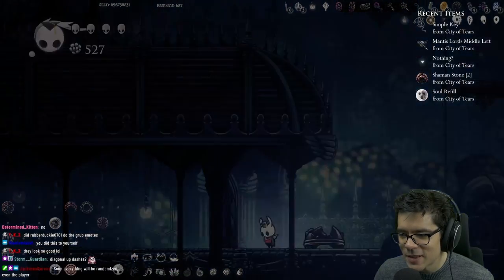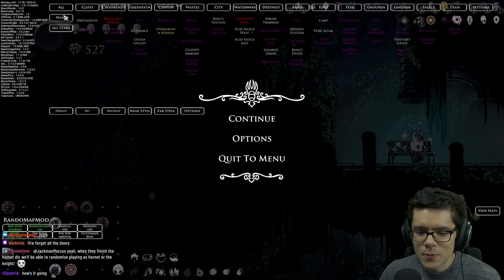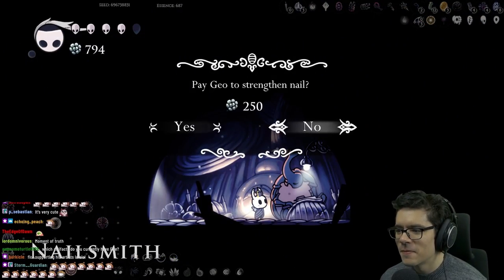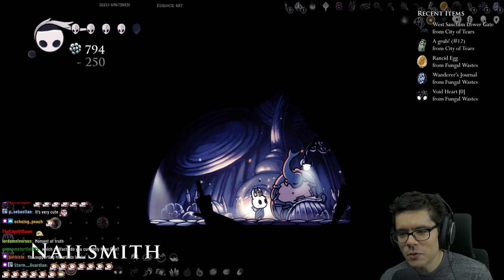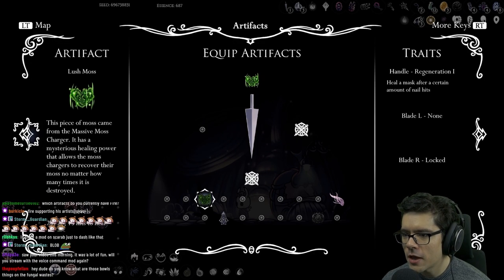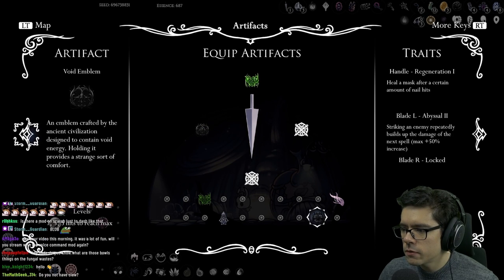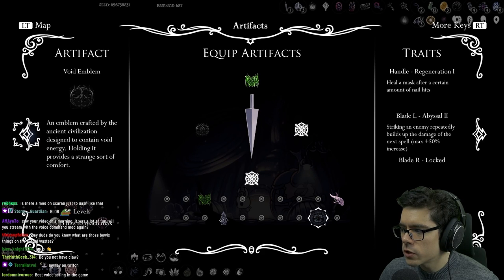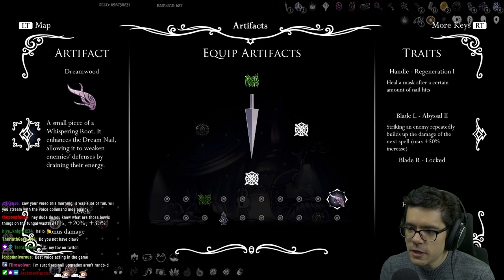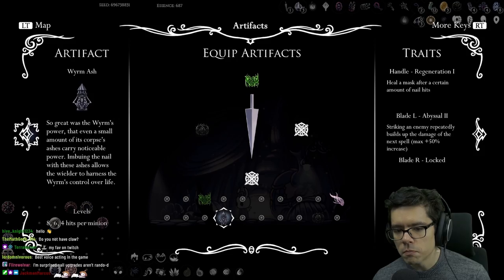Maybe I have to go through Fungal Wastes — I forgot about the doors. I can only do one nail upgrade. Which artifacts do I currently have? I have lush moss, and now I can equip one more because I got a nail upgrade. So I have one which increases my damage for the next spell with each nail hit, one that debuffs enemies I hit with the dream nail so they take more damage, and one which spawns glowing womb dudes.